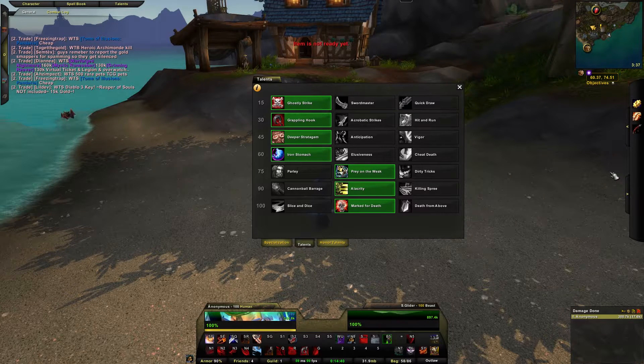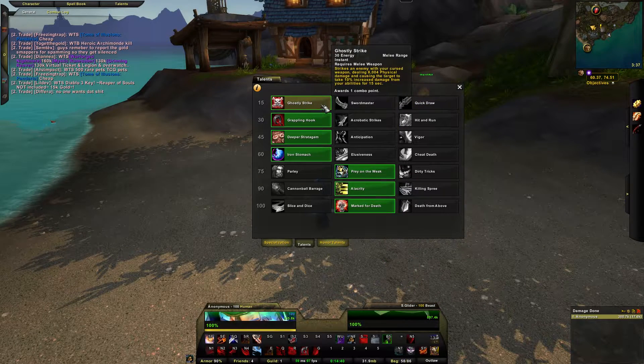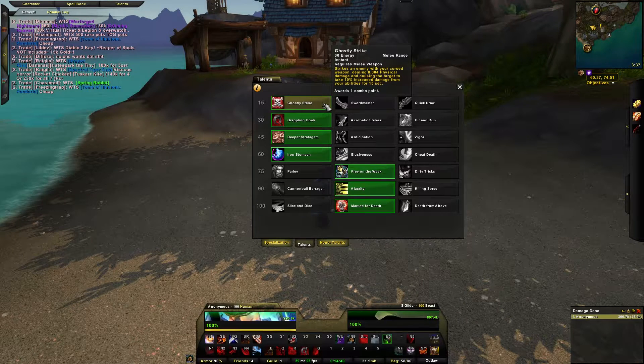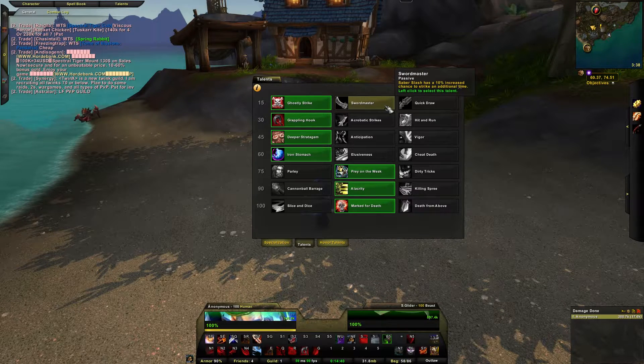Jumping into talents — Level 15 talents: Ghostly Strike, Sword Master, and Quick Draw. I personally run with Ghostly Strike, considering it does AoE physical damage and causes the target to take 10% increased damage from all your abilities for 15 seconds. That extra 10% increased damage is really strong for all your abilities, so that's why I run with this.